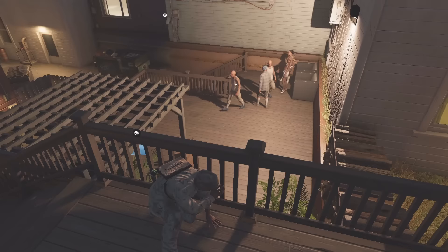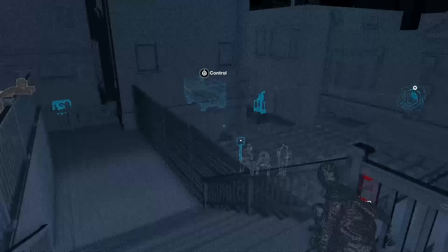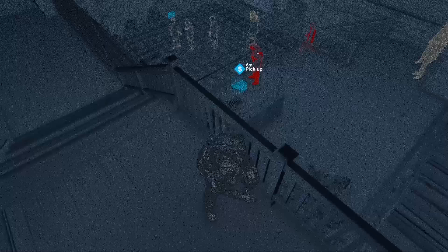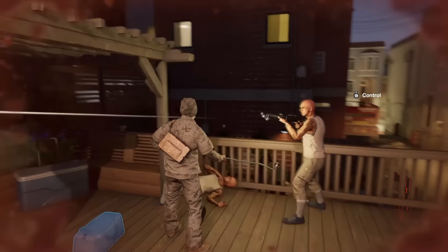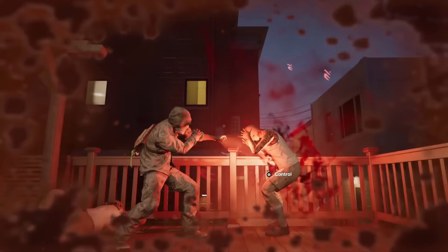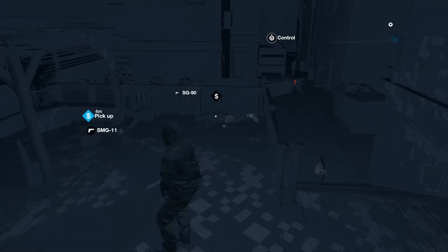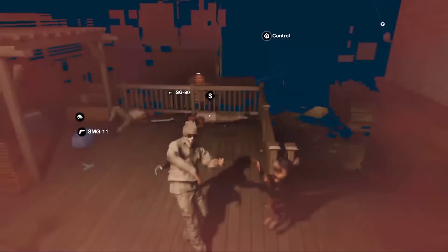So now you have unlocked the Shuffler outfit, which is pretty cool — but it also comes with one of the coolest takedown animations ever. As far as I know, you can only use this on gang members, but it's still very cool. It's just so satisfying to use — you can literally hear the bones cracking when using this on an enemy. It is so good.